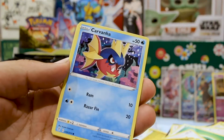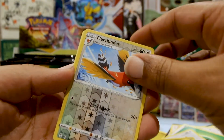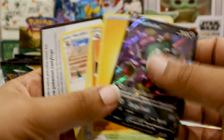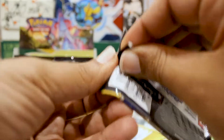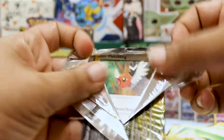We got a Joltik, Duraludon, another Pumpkaboo which we need, a Carvanha, a Gossifleur, a Fletchling, and a Gardevoir V — another hit! I'll take it, I'll take it. Any of the new V's. I really want that Umbreon Reaching for the Moon — wow, that card is just amazing. Of course I'll take any of the Raichus too, because I could probably trade those for the cards I'd want.